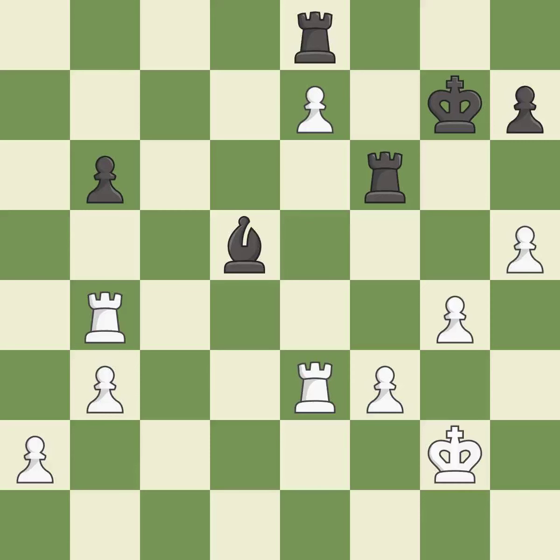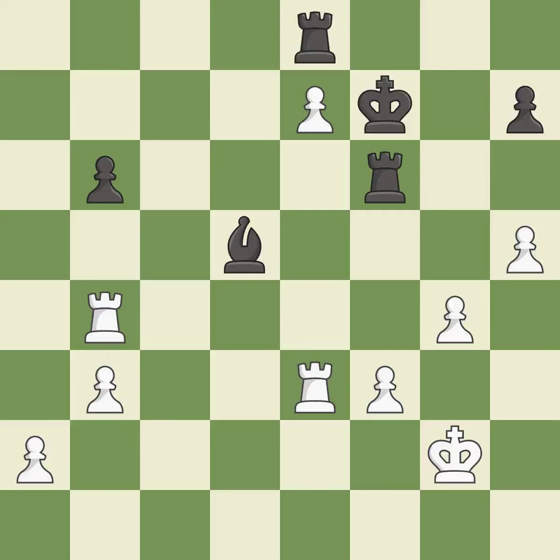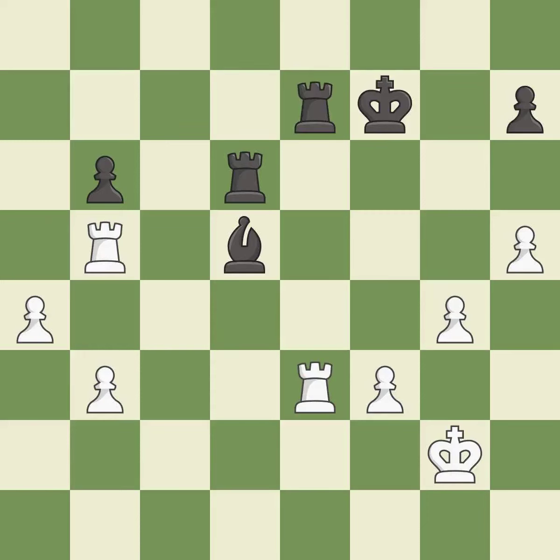The pawn is now adequately defended. This threatens to take an open file with a rook. Very precise. This wins time by threatening a bishop and forcing it to move away. This defends the attacked bishop. This is the only move that works — it is a great move. Right on target. Capturing that pawn wins material. Recaptures. This is the start of the endgame and white is equal.